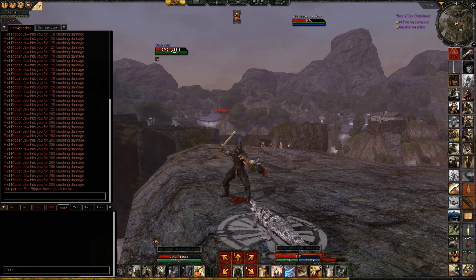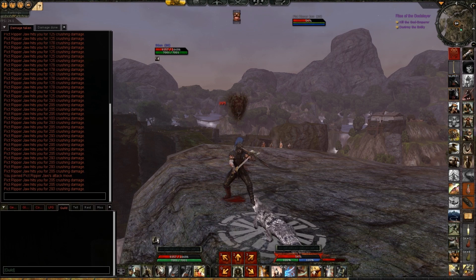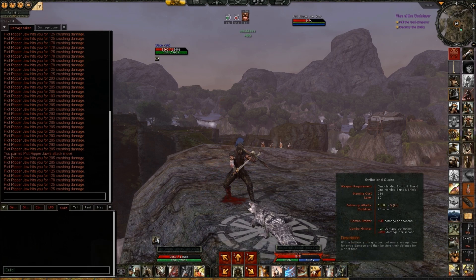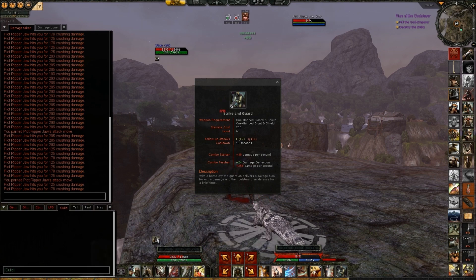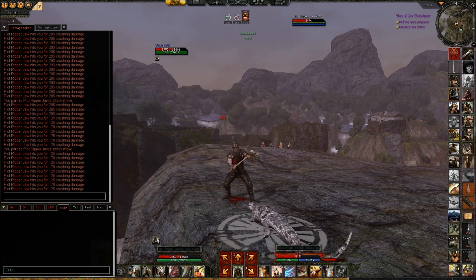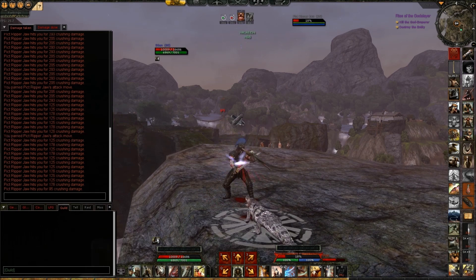Since I'm in Frenzy I will be taking more damage, so going back to defensive here. Strike and Guard gives 24 damage deflection, which means it will reduce all the damage you take by 24% — it's not 24 hit points, it's percent. So when I do the combo here we will see the results.